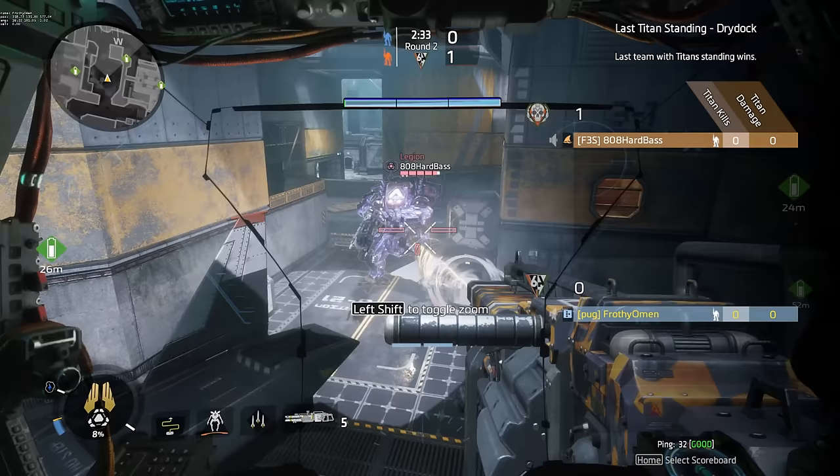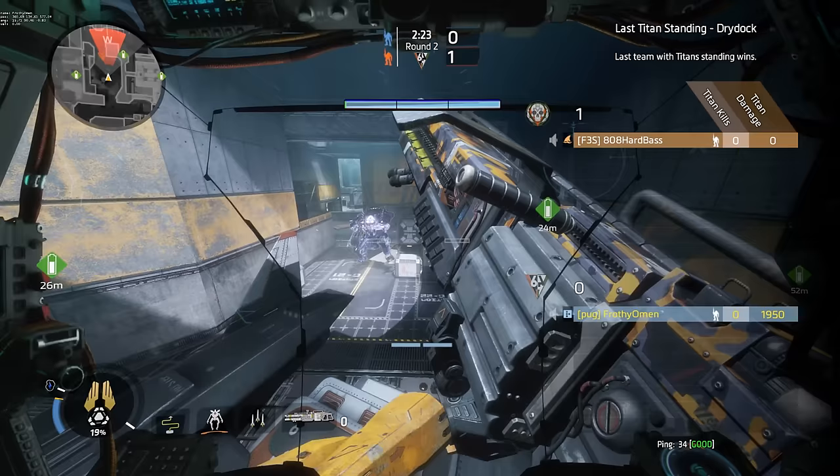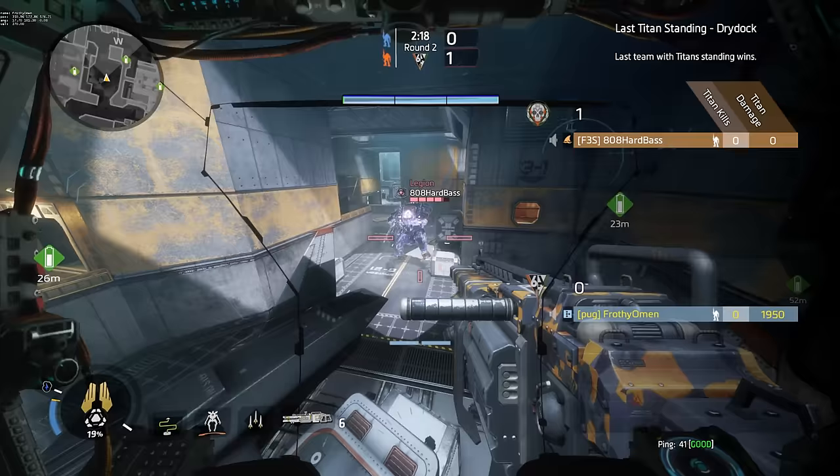Northstar's plasma railgun becomes more powerful the more that you charge it. To charge it up, simply aim down sights and you'll see six individual pips fill up inside of your crosshair. Each discrete pip indicates a different charge level, and each charge level deals different amounts of damage.